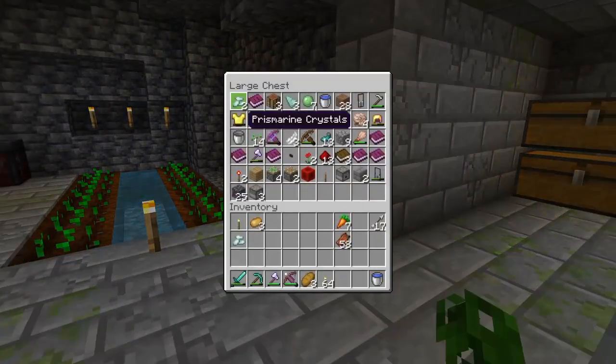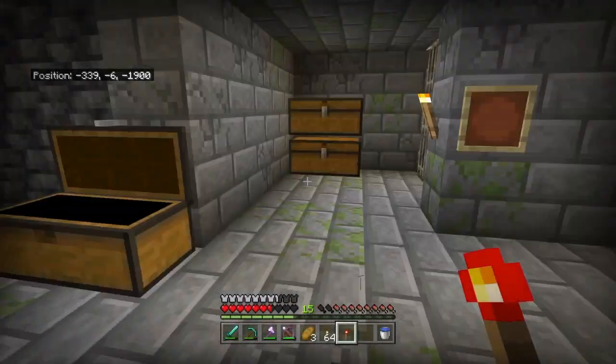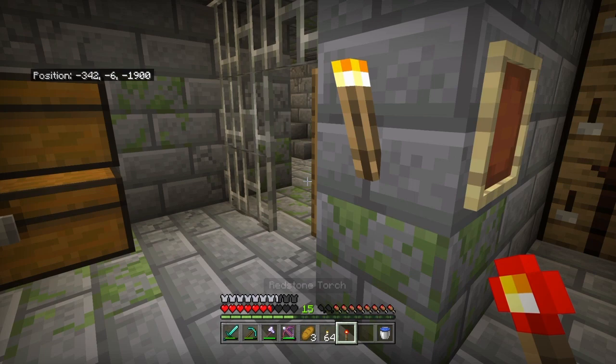What do I want to do today? I kind of want to see if there's any more secret rooms. We can take a redstone torch, go around, look for more chiseled blocks and see if there's any more secret rooms.